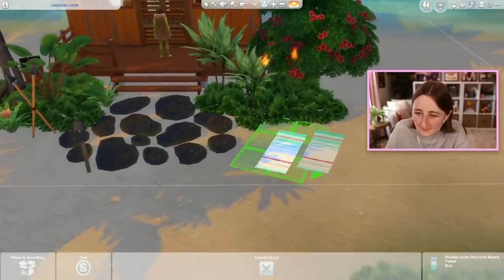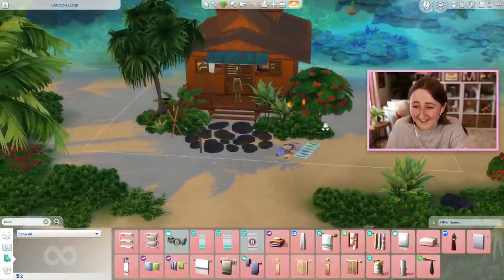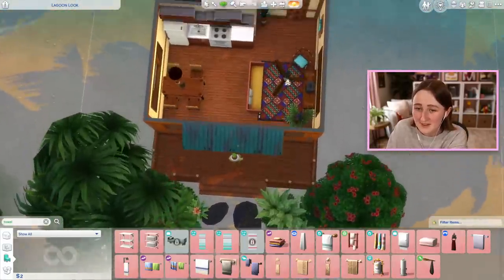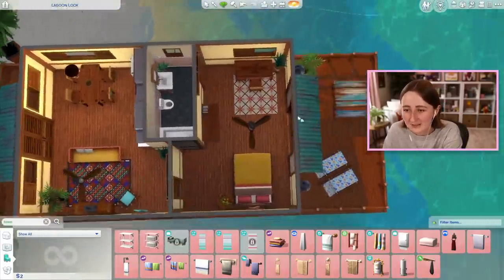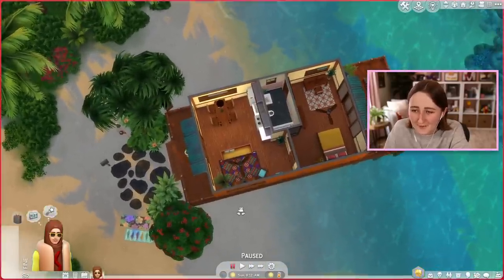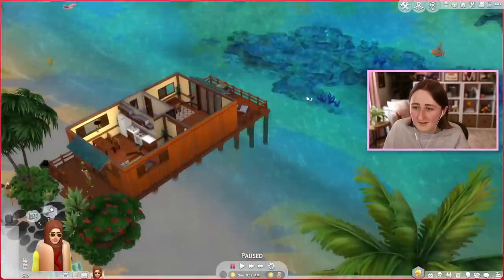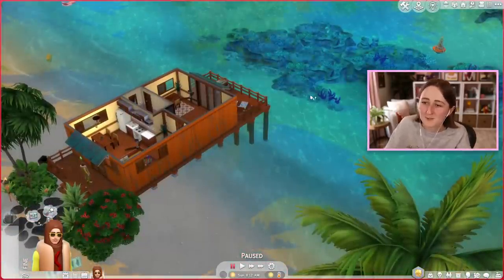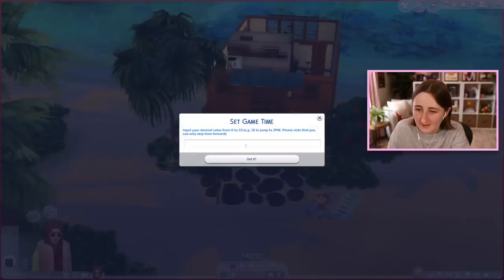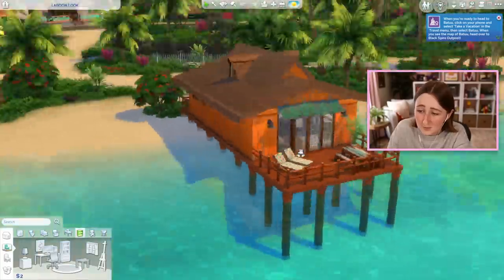That is the full extent of the rest of the money that I had, and that leaves us with two simoleons to work with. I really like how this house turned out — it's a nice place. It's only one bedroom obviously, but I feel like it has room to grow. If you wanted to add an extra bedroom over here, you probably could. We've got a nice patio, and obviously it is kind of made by the fact that you can swim in your backyard. I don't know when the lighting's going to get better. The afternoon's a little bit nicer — it's just always in the shadows. It looks beautiful from the back.